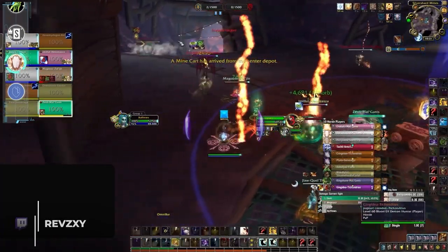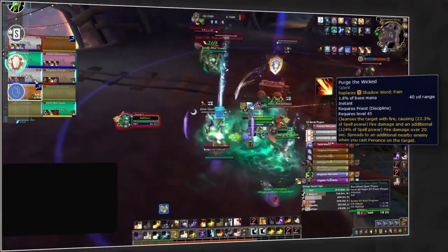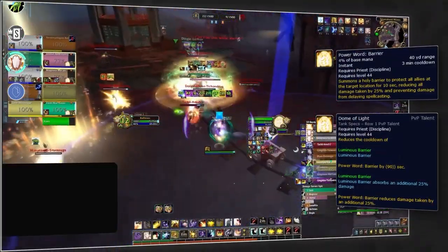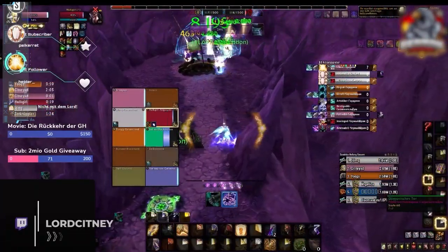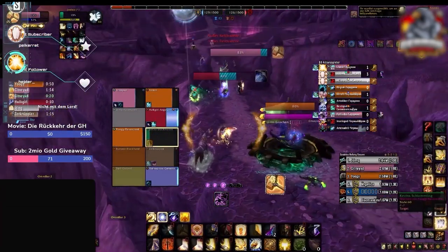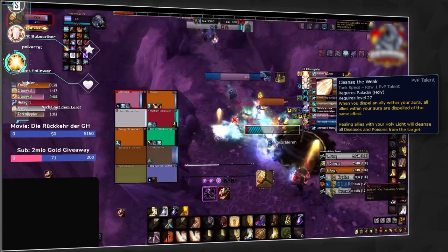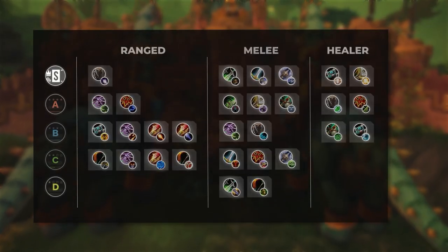In S tier for healers, Discipline Priest is the king of throughput — nothing comes close. Atonement, Purge the Wicked on enemies, and Atonement on allies essentially blanket heal almost all damage over time effects without casting. The ridiculously strong Power Word: Barrier with the Dome of Light PvP talent covers strong cooldowns too. It's rare to see an RBG team without two Discipline Priests. Holy Paladin is the utility bot of the healing lineup — Blessing of Freedom, Sacrifice, and Protection are must-haves especially on flag maps, and Cleanse the Weak helps deal with spread pressure from Balance Druids. Two Discipline Priests and one Holy Paladin is the considered meta composition.